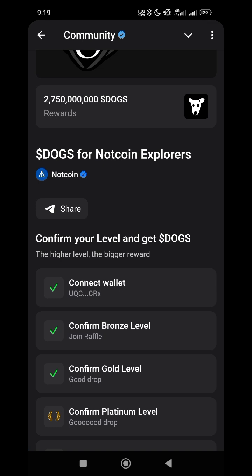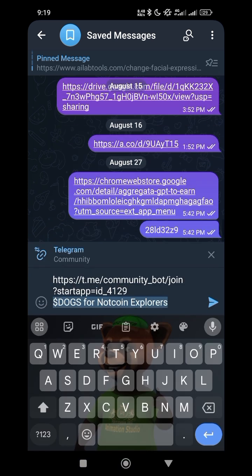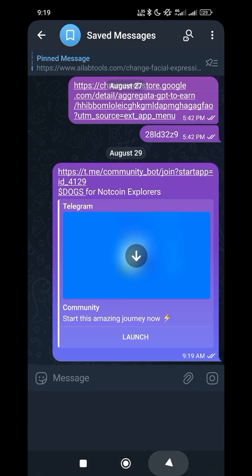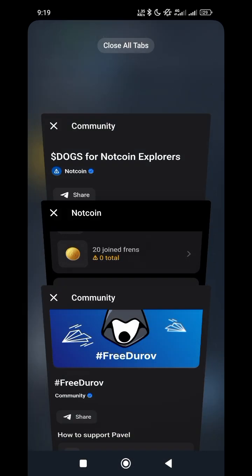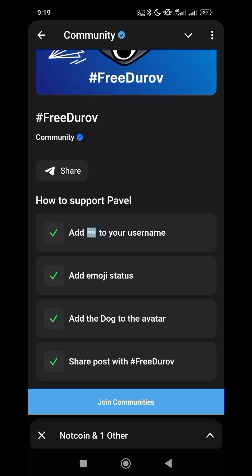Once you are done with all that, you have successfully entered the DOGE airdrop. If you want to share it with others, you can click on Share and forward the link so others can join as well.